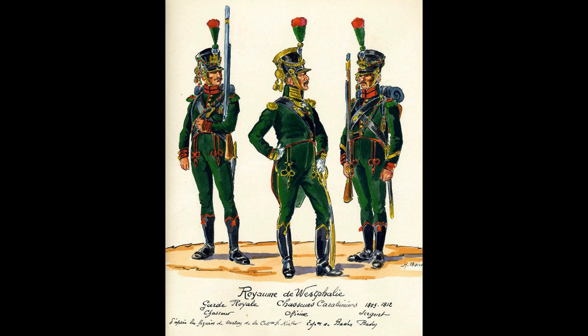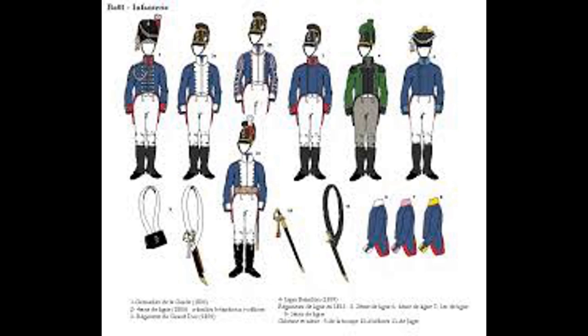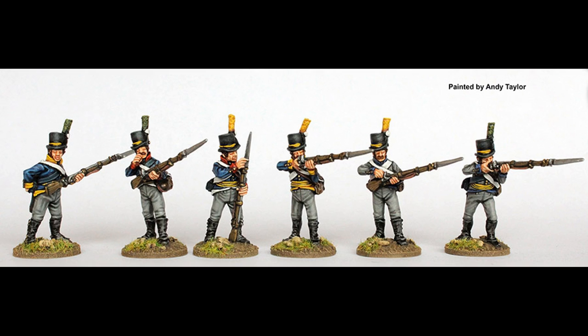For many of the minor nations, they actually fought on both sides of the war. A country such as the Confederation of the Rhine — most of those fought for the French, and then later during the Wars of Liberation they were liberated and went on to fight for the Allies. Sweden, under Marshal Bernadotte, flipped and fought against the French as well. So with the upcoming 1813 book, not only do you have an army that no one else is likely to have, but they can also fight against whatever army your opponents do have.